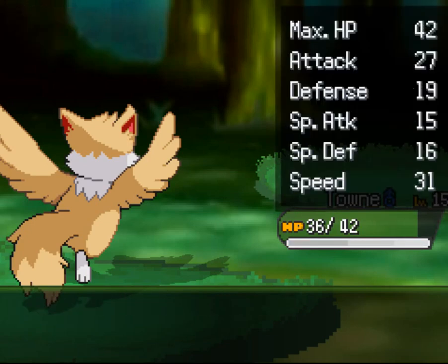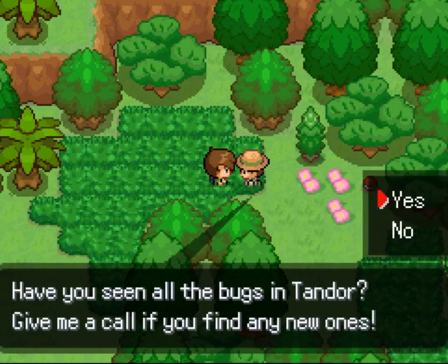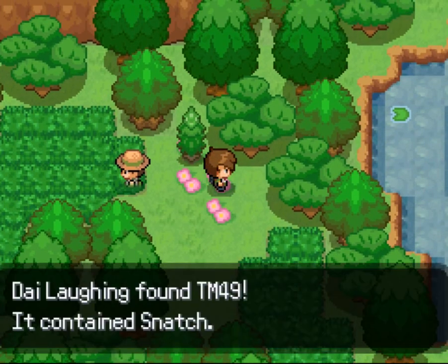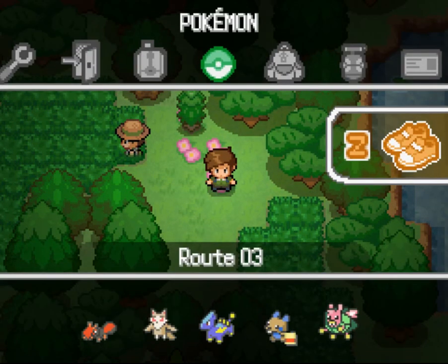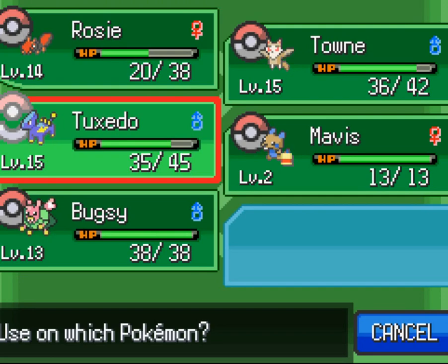Tuxedo gets to level 15. Have you seen all the bugs in Tandor? Well I haven't seen them all. Yeah, you can give me a call. I thought you were asking me if I'd seen them all. Snatch — never ever used it, never will, I don't see the point of it.